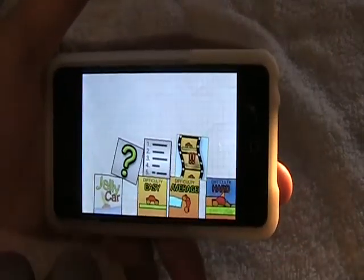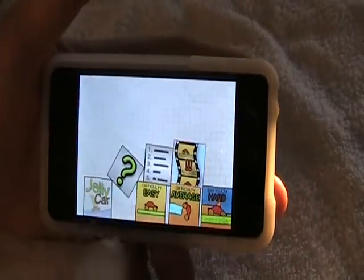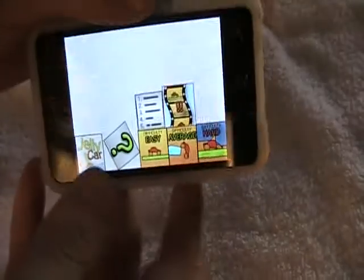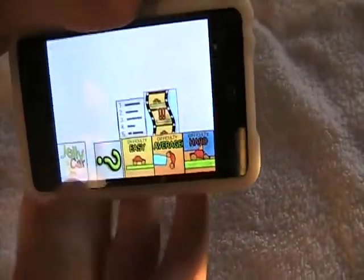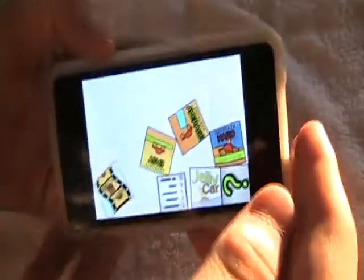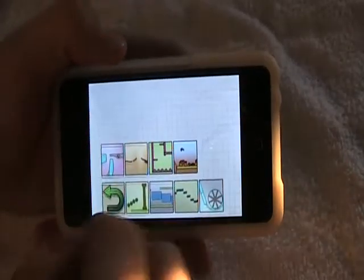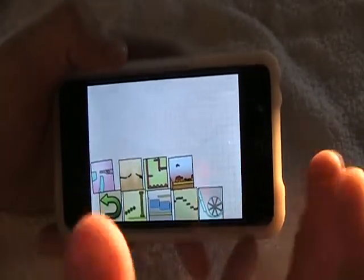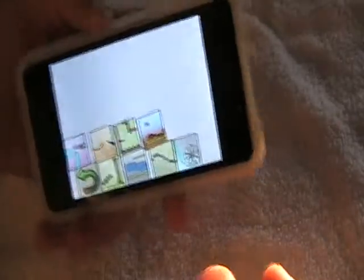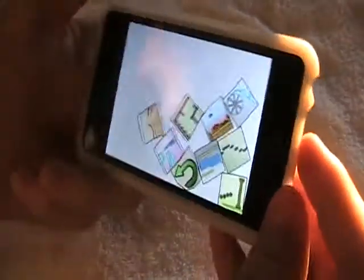Back to menu. So you got the Jelly Car controls — same thing as before. You got your hardness: easy, average, and hard. A little cool thing about this screen — the blocks are all moving, and you tilt the iPod and the blocks move around. That's really cool, keeping the whole theme of controls and stuff. We'll start off with easy — there's probably around seven to nine tracks per mode. You move it around and the levels move around as well.